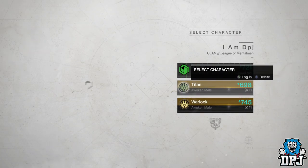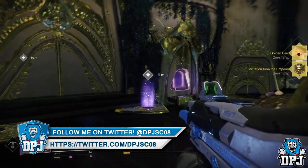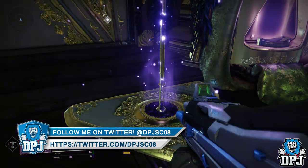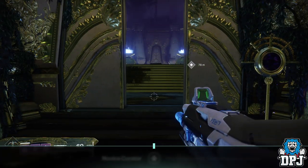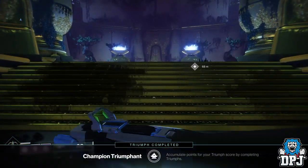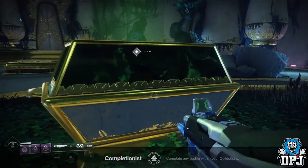Once you have switched, go back to the Tribute Hall. What happens next is kind of crazy. Although you didn't start the quest on this second character, you still have access to the Tribute Hall. For some reason, you can still place this banner down and open up this door. So this is what you want to go ahead and do — place that banner.